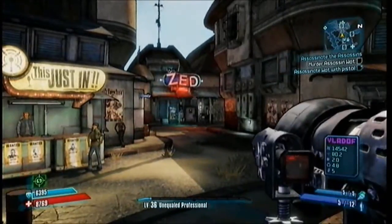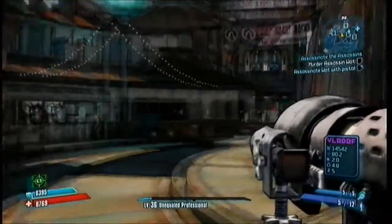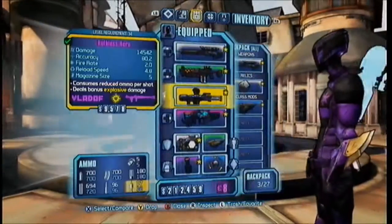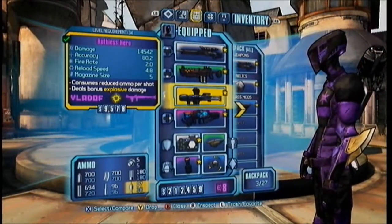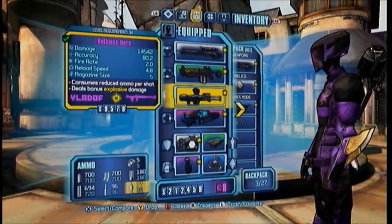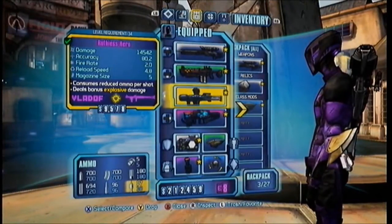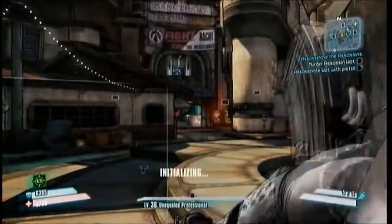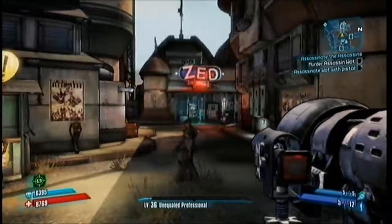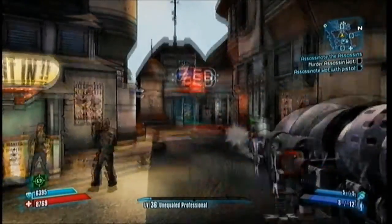You can see I'm switching weapons constantly — that's how the glitch works. And if you read the description, it says 'consumes reduced ammo per shot.' This has to be what the rocket launcher description is. It's usually found on Vladof rocket launchers; I'm not sure if any of the others have it. This is the only type that I've found it on.